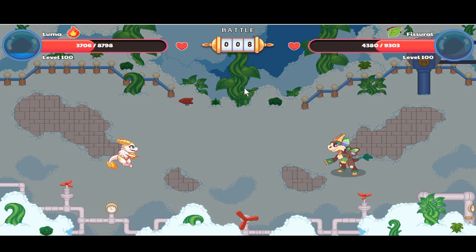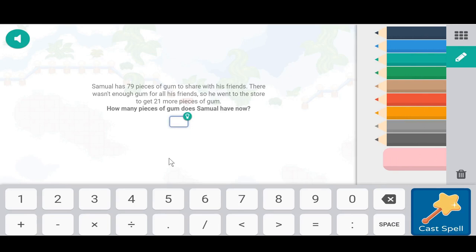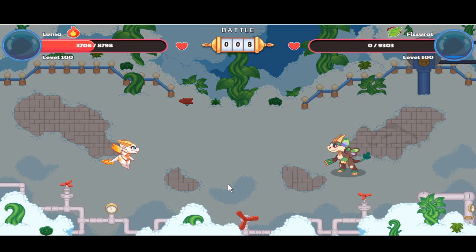Let's see if we can survive this battle. Can Luma save us? I think we can defeat this in two shots if it doesn't do much damage. He missed — that's a relief! Let's use Wildfire just to be on the safe side. He had a hundred pieces of gum in the math question. We got it correct and defeated the Fish Barrel.